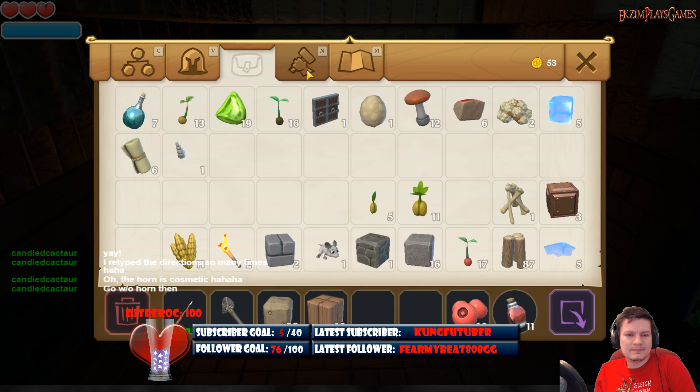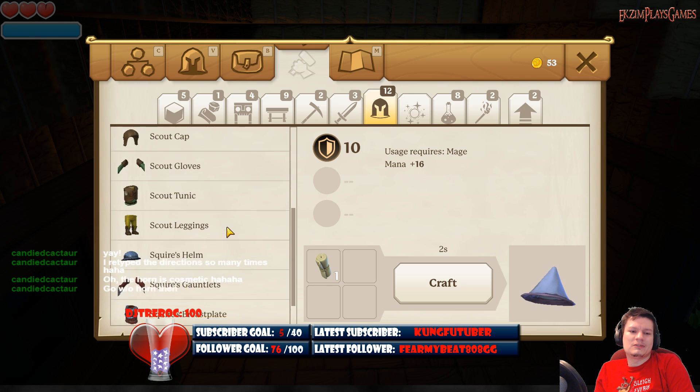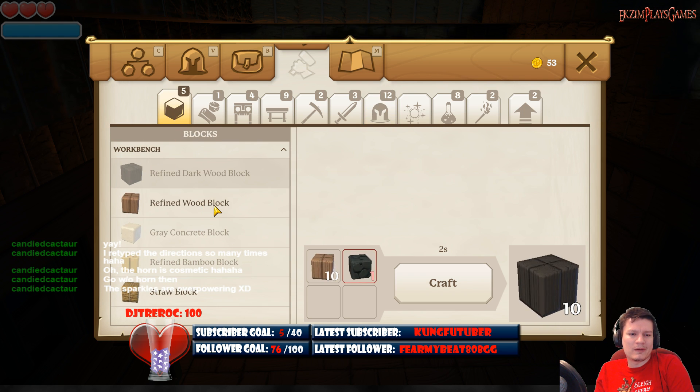Wow, we got 19 amber. I'm gonna go without the horn for a little while, and then when I get tired of the wizard hat I'll switch. Sparkles are overpowering.